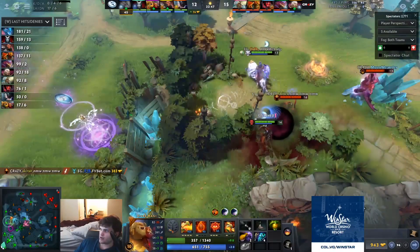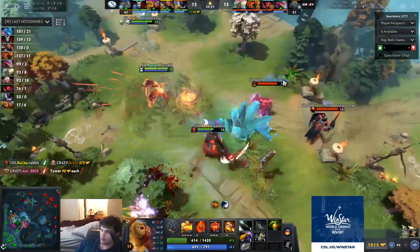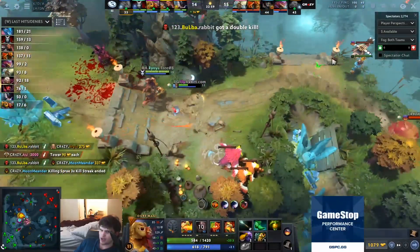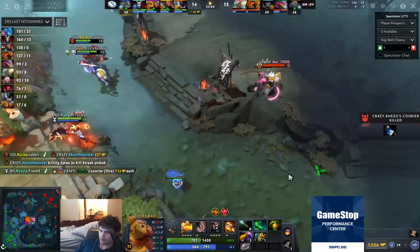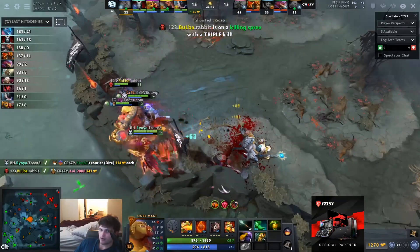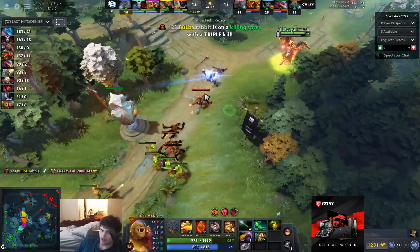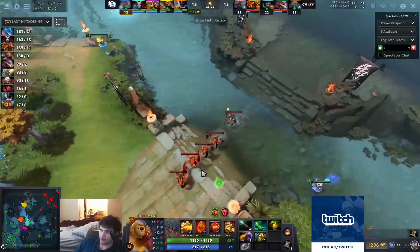What are some creative ways to use certain items? I know one important use of BKB is allowing split push with BKB TP. Creative use of items — buying Shadow Blade so that you can position yourself better to blink. It's probably what I would consider a pretty simple example, but a lot of people don't seem to understand that when they watch item builds: if you're a blink-based hero and you're worried about them seeing you before you blink, you buy a Shadow Blade.